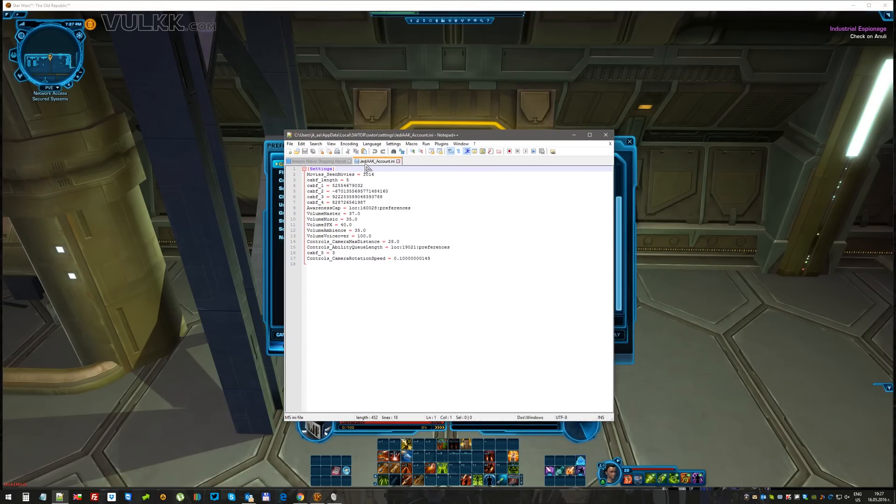When you open this file — it's called your account name underscore account dot INI — you will find 'Controls_CameraMaxDistance' equals the default value, which is 25.0 if you haven't edited it yourself. You can type anything here. Just always remember to leave the '.0' at the end, because otherwise the system may crash, get confused, or the game might not start.